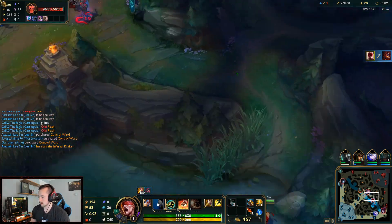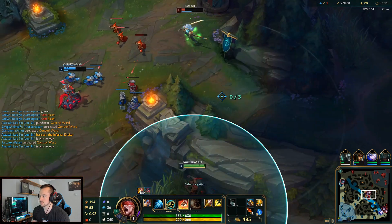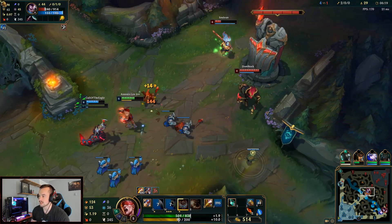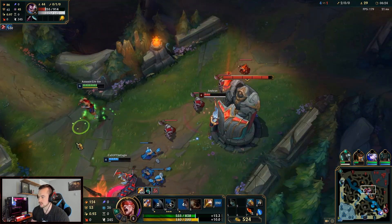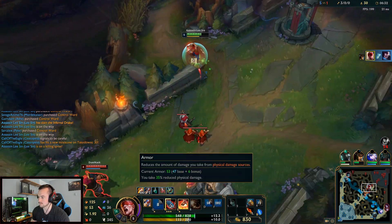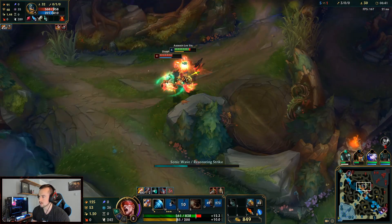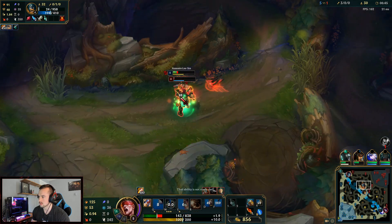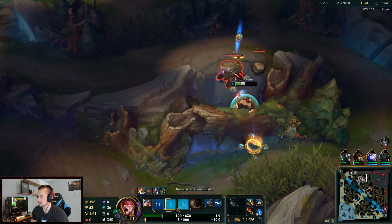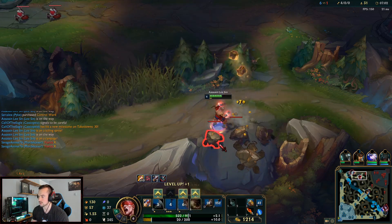We went for the Chinese ward hop — if the Q lands it would have been pretty nice. I can still Q smite him. This guy thinks he can kill me — he can't. W max Lee is so good. If I was Q max I probably actually would have died. That extra damage may have got me the kill, but... This is a huge jungle diff. I just got level six too.